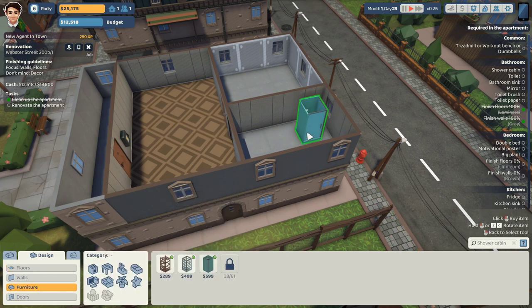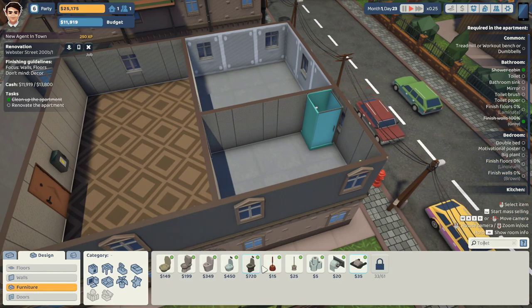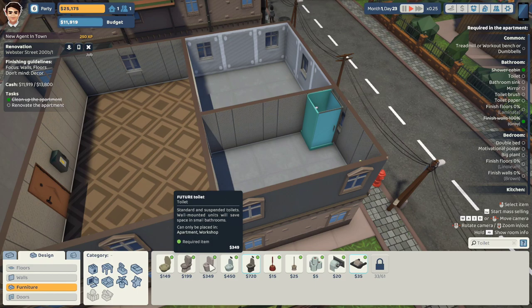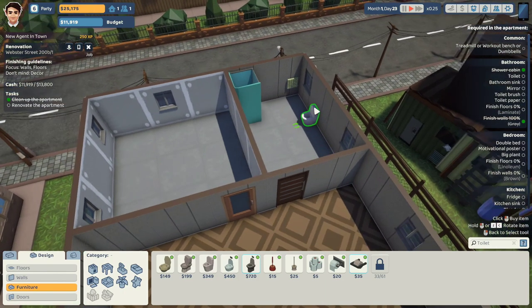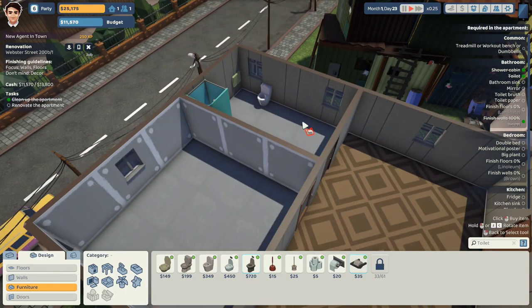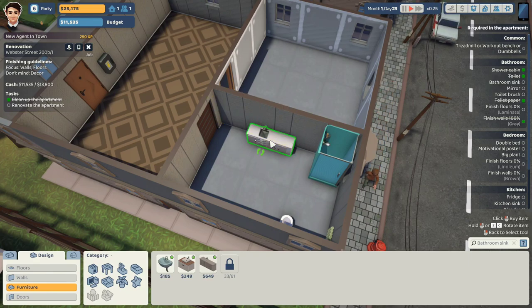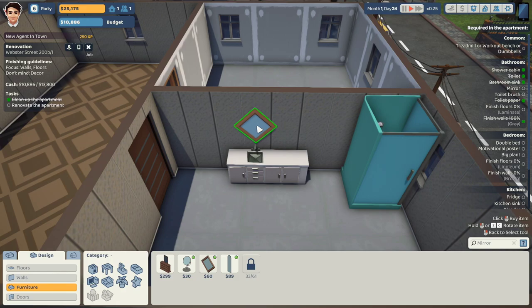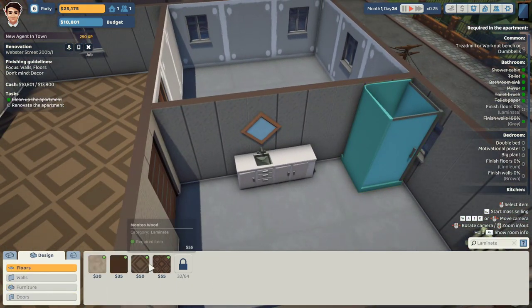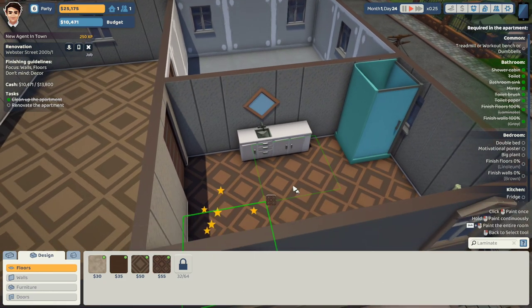They want a shower cabin — that's fine. Toilet, easy. Do we have the money to do all this? I feel like the toilet should go pretty much parallel to the shower. Paper roll, of course. Bathroom sink — I like the most expensive one. With the bathroom sink, they need a mirror of course. Done with the bathroom. Great — this was supposed to be the common area, which I made an oopsie on, but let me just get them there.